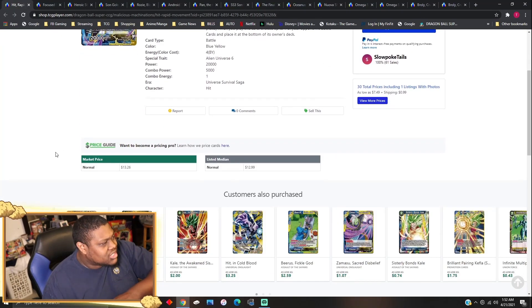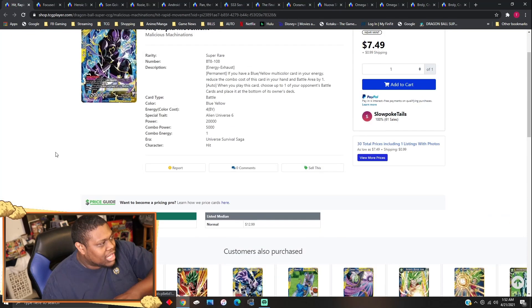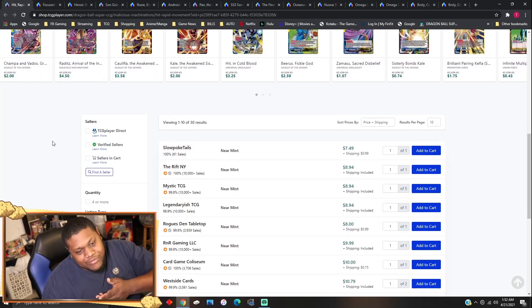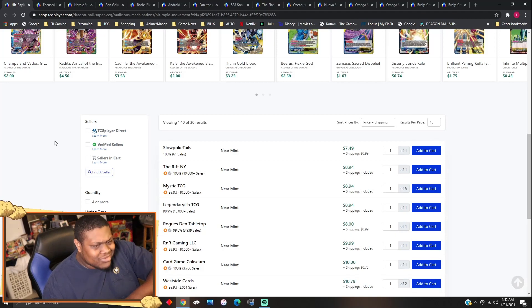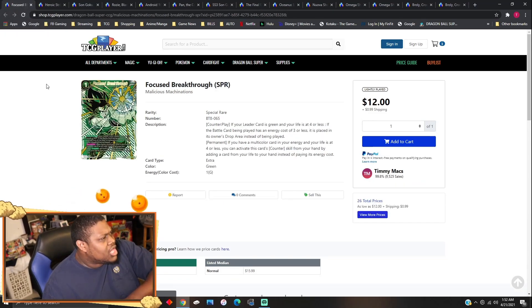Hit Rapid Movements is about $8. The card was going for $13 to $14 as a Raditz card, but the blue-yellow hype has gone down. Blue-yellow Gohan decks were playing it — it's a blue-yellow card you can pitch with your Bojack, and it's easy to arrive for your Bojack also. So this card is now about $8 to $9 compared to the $14 it was.